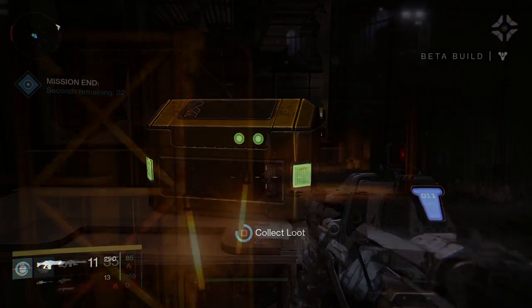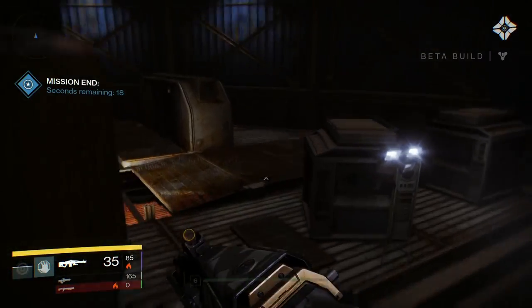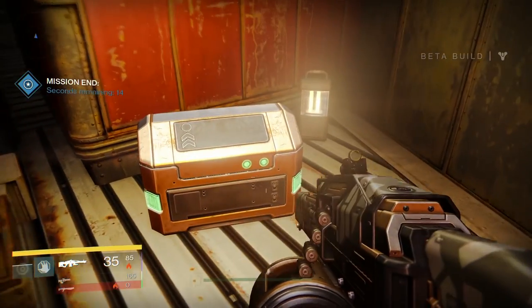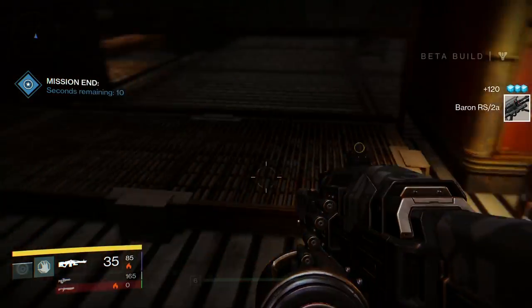The next chest is in The Dark Within story mission. After you defeat the wizard at the very end, you're going to jump on top of these kind of platform things and then jump over to the kind of roof thing here. Run towards the back, and that is where the second chest is.